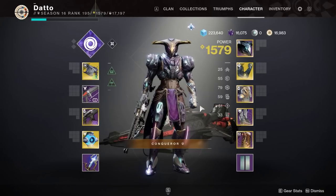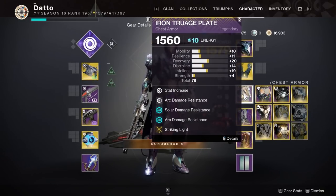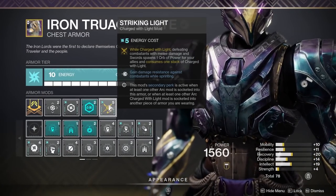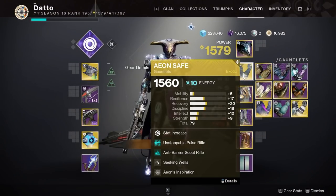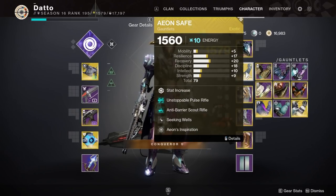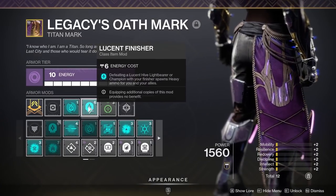Mod-wise, we're doing double arc resist and Striking Light with the bonus damage resistance while sprinting buff active — you're going to be doing a lot of running and sprinting around in the final boss room. Abuse Aeons and Lucent Finisher; this is the only place with Lucent Brood and champions, so you should be finishing every champion and Lucent Brood and abusing the fact that you can get tons of power ammo. Do not be afraid to burn your ammo on big targets.